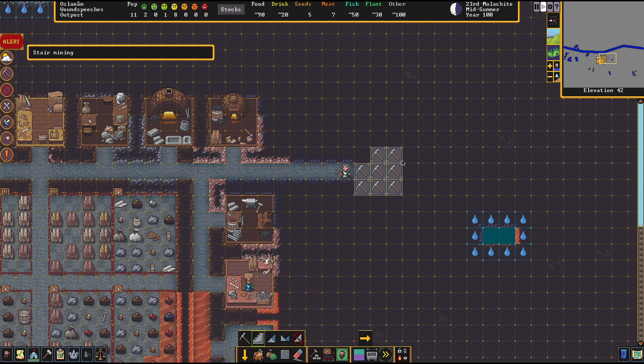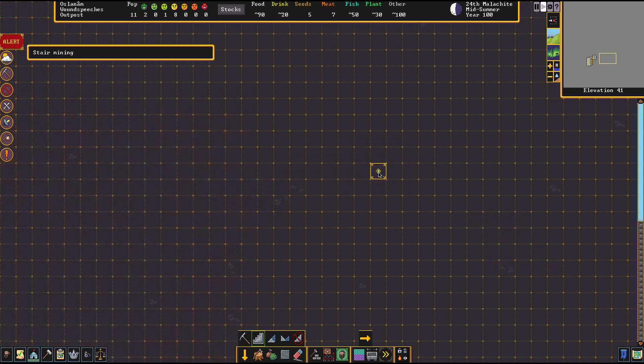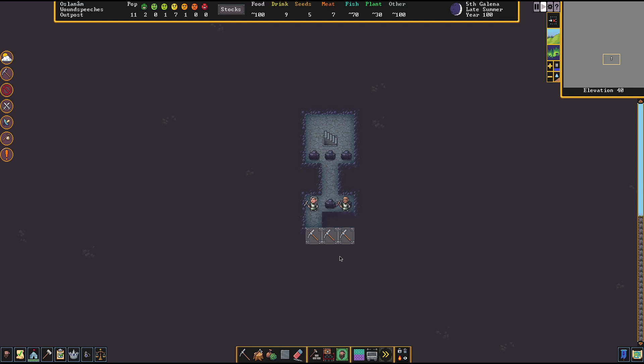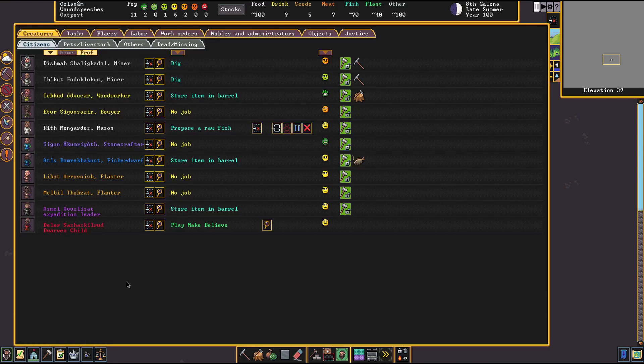Then we'll go down - oh I have two miners now, when did that happen? I'll go from here to there and dig out. I have a feeling I don't know if I'm doing this right or not, but we're gonna make a little room for this staircase, go over, make a staircase down, and continue doing it like that. I don't know exactly how far down I need to go, or if I go down too far something's gonna happen. I have no idea. Why are they unhappy? No job - oh wait, hold on - when did I get more people?